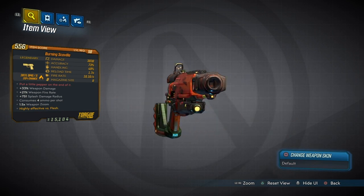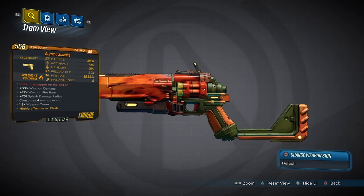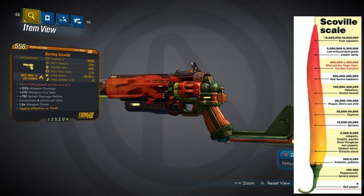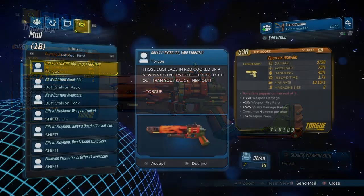Throughout my farm I've only seen it drop in one version, and that is the fire element of the weapon. The name Scoville itself actually refers to the Scoville burning level used to measure how hot a chili pepper is — you can see from the chart here the different Scoville levels.